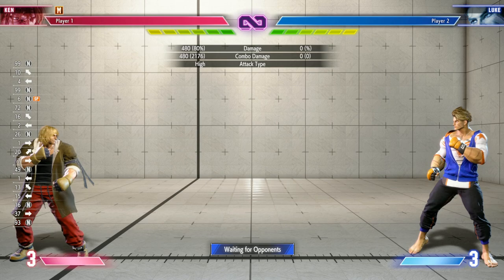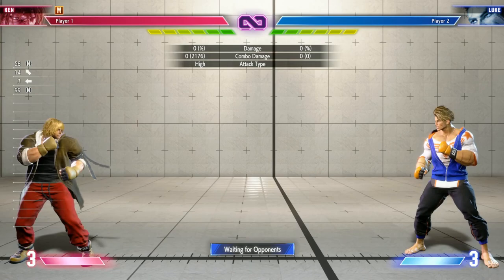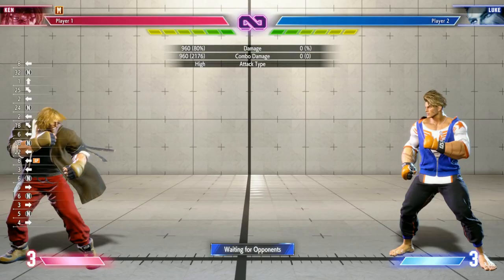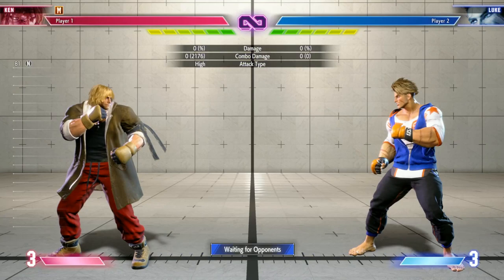Ken's got some great specials, and one of my favorites is this back special kick — it's got really good range, not full screen but pretty close. Of course we have the Tatsu, and then we also have the Jinrai Kick, which is very special. At first glance you might think it's just a kick, but after that special you can follow it up with another down special, back special, or forward special to mix up your opponent.